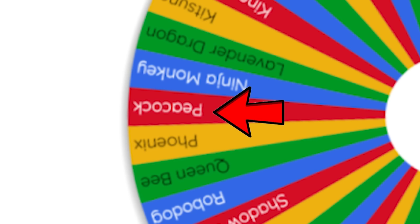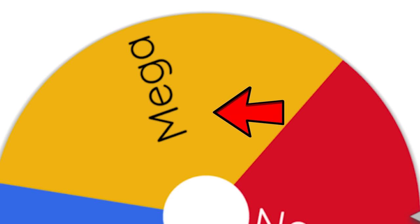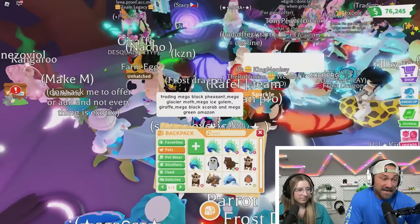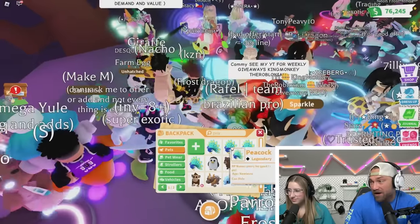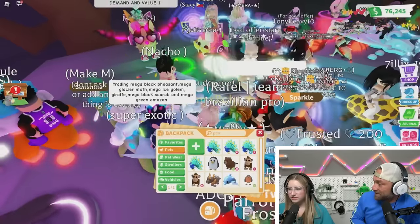Cam goes first and lands on a peacock — not so bad. Now it's my turn. Cam's got the peacock, and I spin: frost fury. You can see how close it was to the frost, that would have been scary. Now we spin the mega/neon/normal wheel for Cam's peacock. Cam doesn't have a mega peacock, so she'll trade all four regular peacocks and see what people offer.